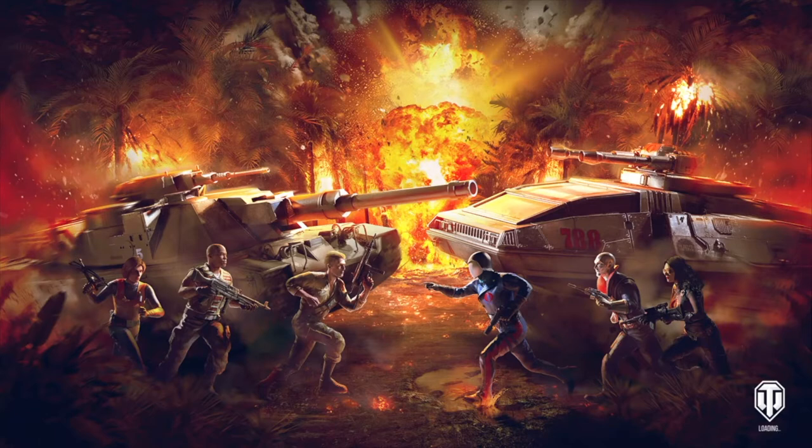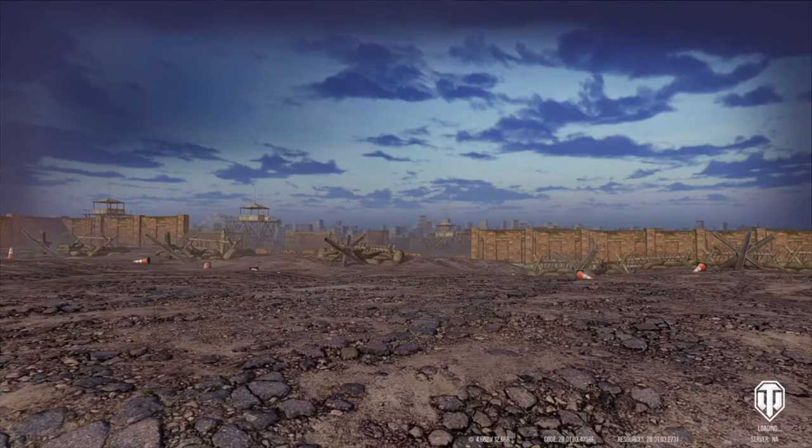Let's look at the stats real quick of the Conqueror Gun Carriage. The accuracy is 1.20 meters, which is the worst in the entire game. Aim time is 7.74 — and those are the stats of my Conqueror Gun Carriage. If you liked this video, remember to like, comment, and subscribe. Peace out guys, thank you!